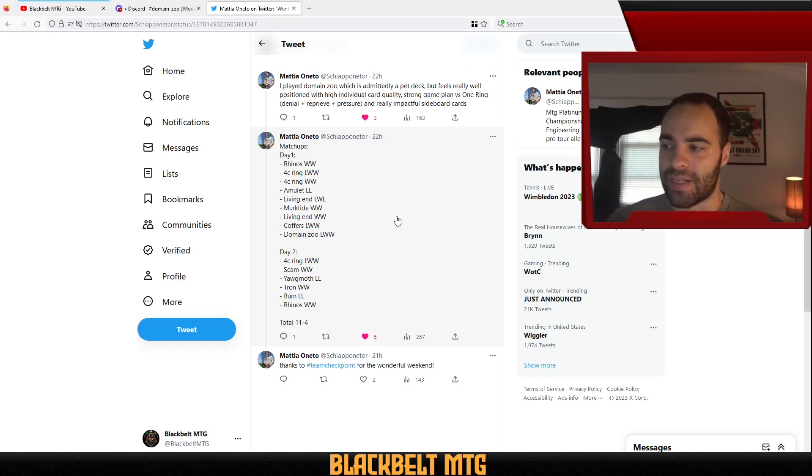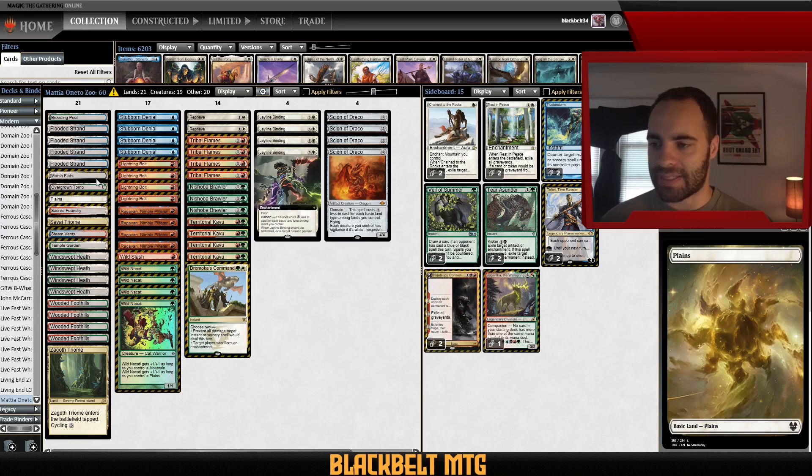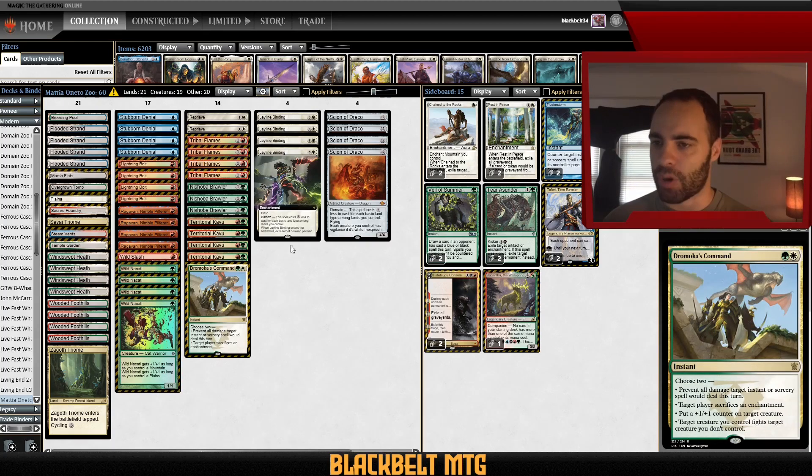You do lose a little equity going down to one basic since you'll just have to shock yourself more, but in most matchups that doesn't matter — he basically only played one deck that was really pressuring his life total. Congratulations to Matthia; it's always nice to see people trying out new things, like going Marsh Flats and basic Plains over basic Forest, which I'd never seen before or thought to do. I'm definitely going to take some inspiration from his list. Hopefully you enjoyed this short deck-tech video. Subscribe if you like this content, check out my other Zoo videos, and I'll see you next time — thanks for watching.